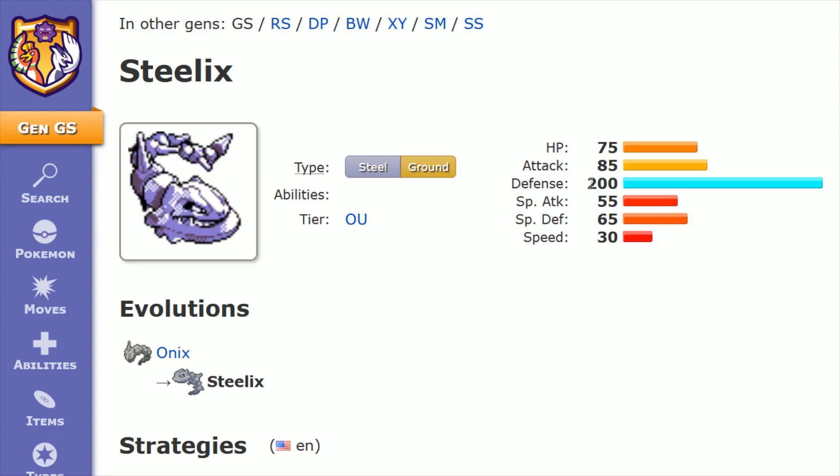Steelix's defense is just off the charts at 200. Attack is respectable, kind of a mediocre number there at 85. HP at 75. The rest of the numbers are fairly low with special defense at 65 and special attack at 55 — not a big deal because all the moves we're going to be using go off of the physical attack stat. Speed is down at just 30.